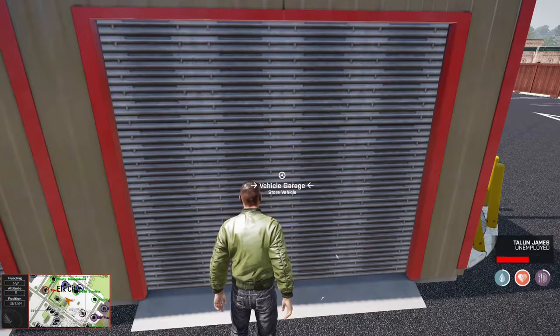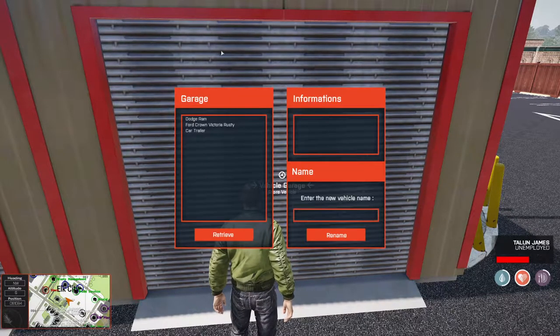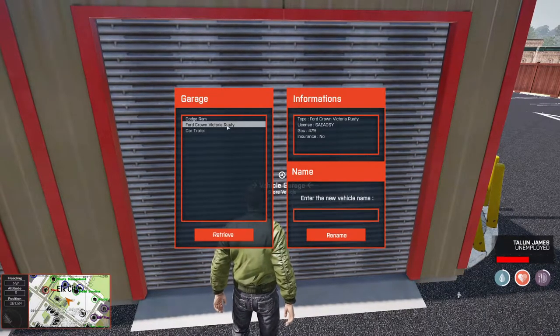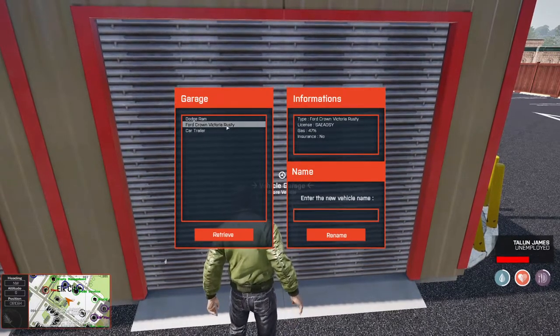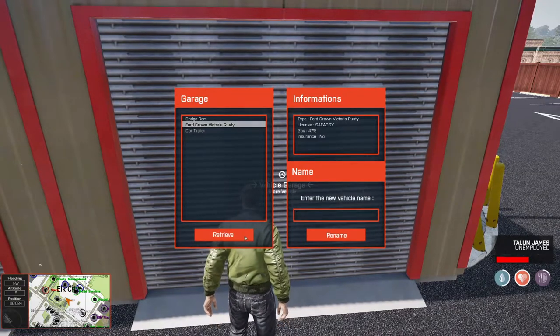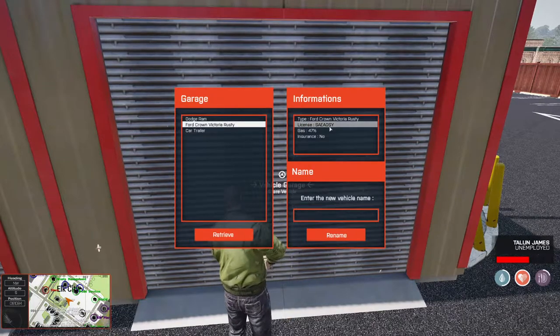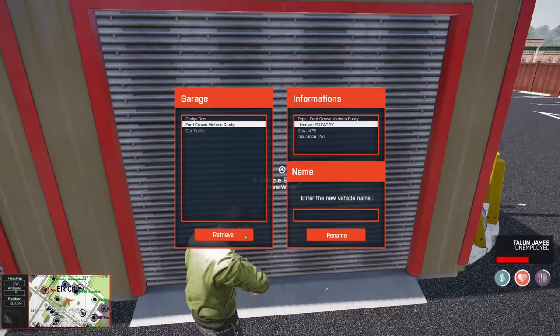Go ahead and press the space bar to access your garage. Here in your garage, you'll see at least one vehicle. If you've been on the server more, you'll obviously see more. But everyone starts off with a Ford Crown Victoria. Go ahead and select that. You should see about 100% gas there, and you'll see your actual license plate. You can press retrieve.